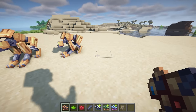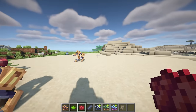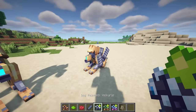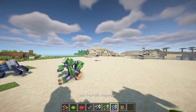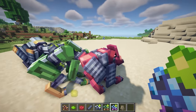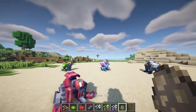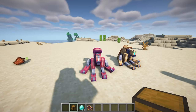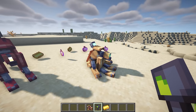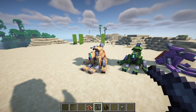The mod also introduces a robot dog, giving you the opportunity to construct your own faithful companion and equip them with a variety of upgrades. You can give them a dye to change their color, or give them an armor upgrade to improve their defense. Give them a chest so they can carry items, a scanner so they can detect dropped items and retrieve them, or lastly, give them a gun so they can commit sins.